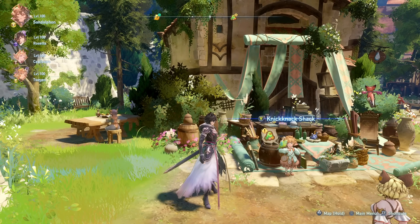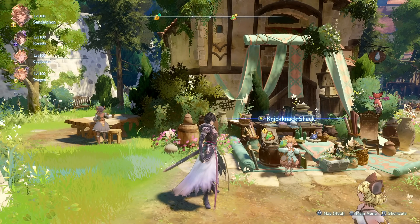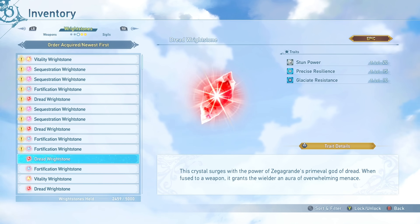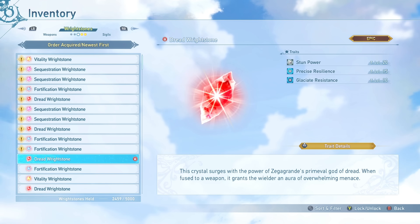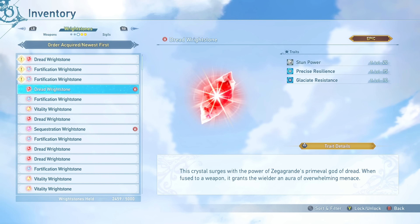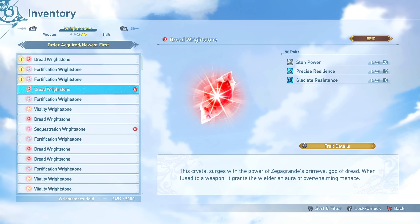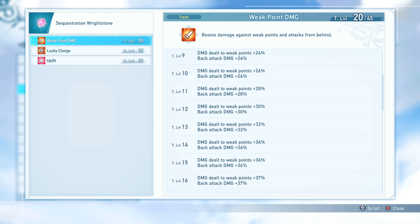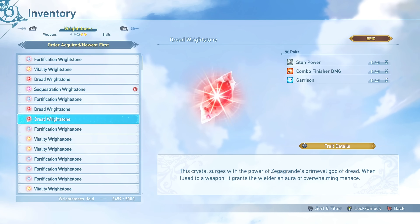Another important thing that can drop from transmarvels is the new ride stones. I have one with Stun Power level 20 — the stats from some of these are absolutely nuts. I also have one with Weak Point Damage level 20. My prediction for the meta ride stone would be the Dread ride stones that come with Stun Power level 20, combined with Supplementary Damage or Critical Hit Rate as additional traits — a huge boost to damage and build optimization.